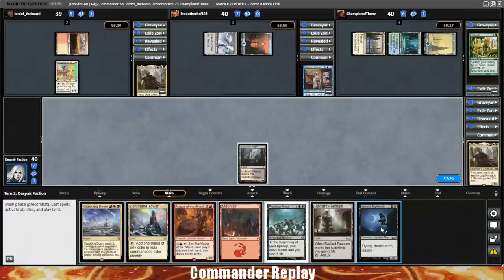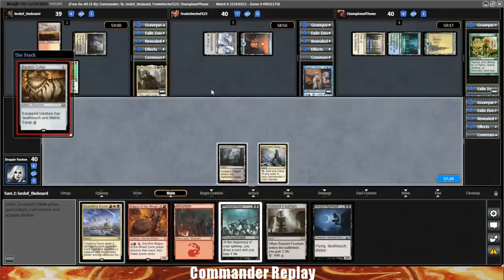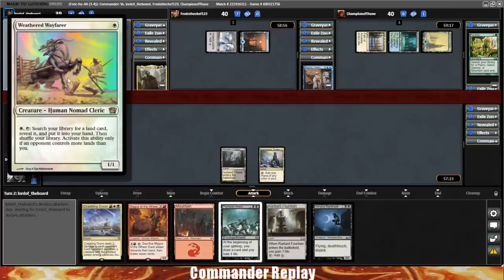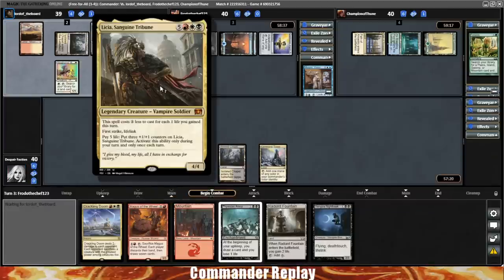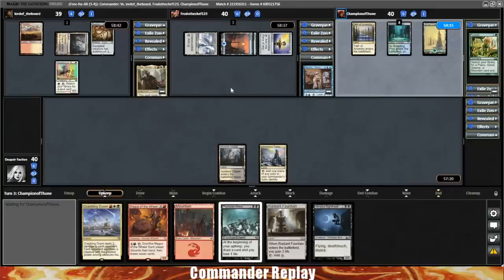There's a Vampire Nighthawk. Let's go ahead and play this Command Tower — nothing to do with two mana, so we're passing. There's a Basilisk Collar for the Leisha opponent, and they did lead with a Weathered Wayfarer on turn one. Lord of the Board is also piloting Leisha Sanguine Tribune, going the Voltron route. We'll see if there's any tech we're missing, or any tech we have that they don't.